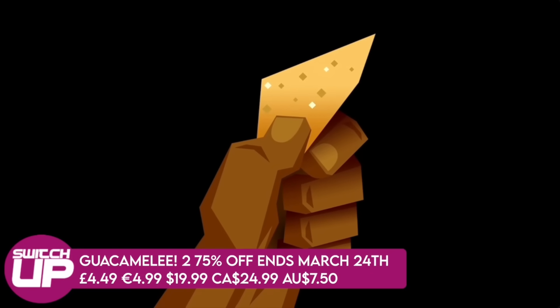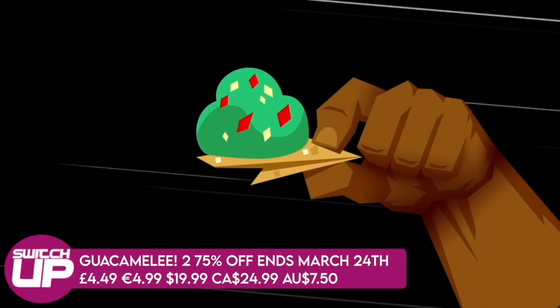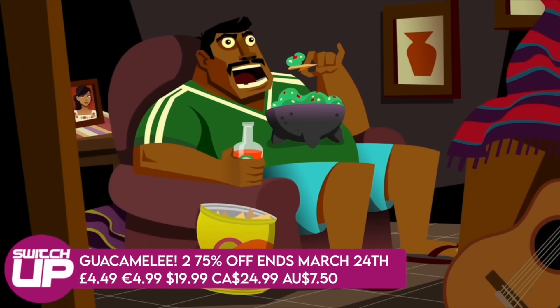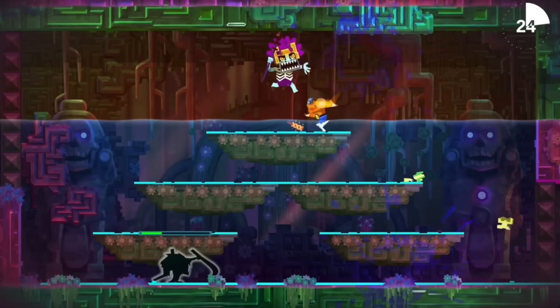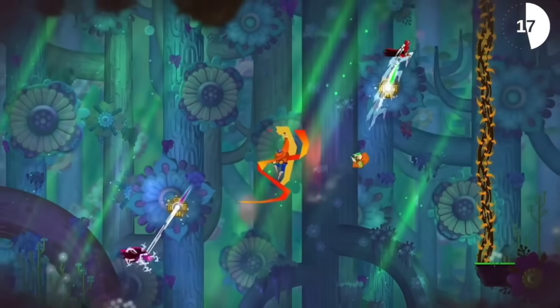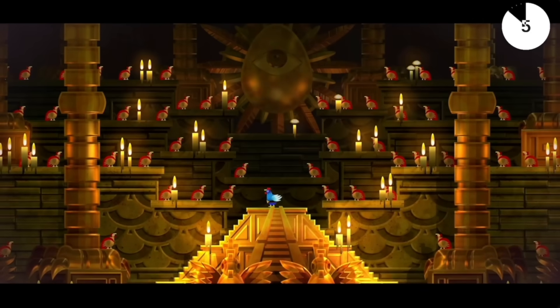The polar opposite in terms of atmosphere would be Guacamelee 2. You should probably play the first one first. You start out quite washed up as a Luchador. If you don't know these, they're Metroidvanias but with the twist that co-op is maybe the best way to play them. It almost has beat-em-up elements where you get locked in rooms with enemies, plus precision platforming and a lot of verticality. It's quite a nice hybrid, a fun game — and funny. That one's 75% off, taking it to just around four quid, until March the 24th.